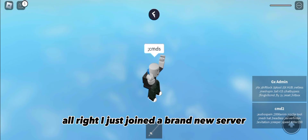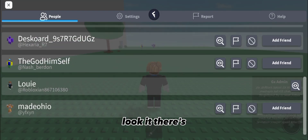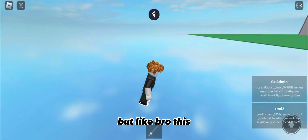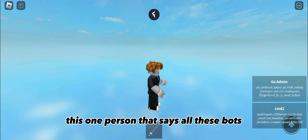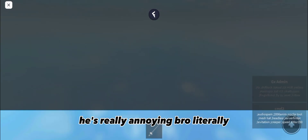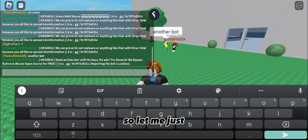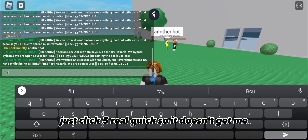Alright, I just joined a brand new server. But look, there are so many bots. This one person sets all these bots — he's really annoying. And I don't even have an anti thing, that's the bad thing. So let me just click fly real quick so he doesn't get me.